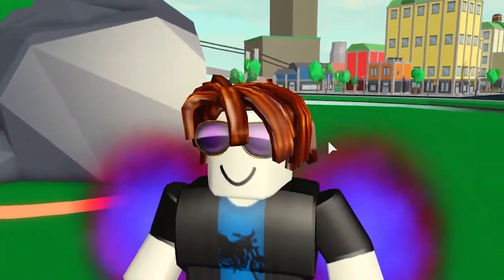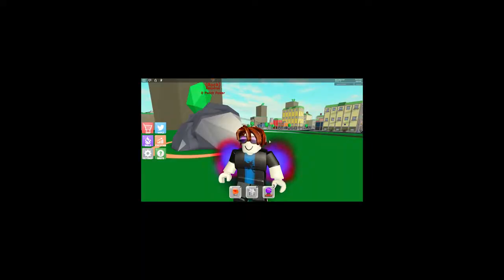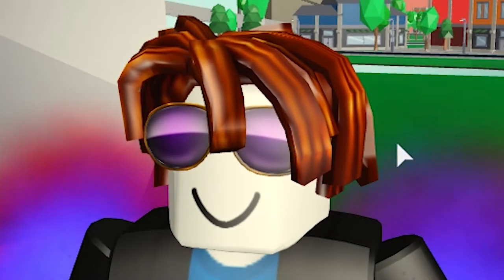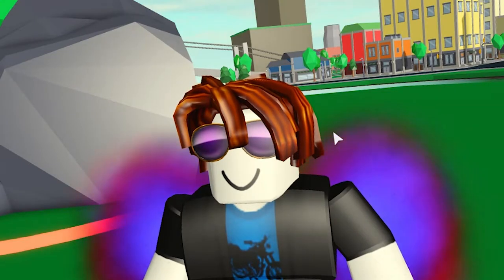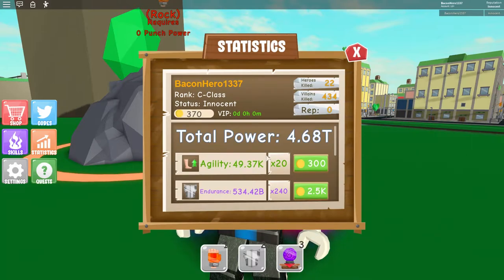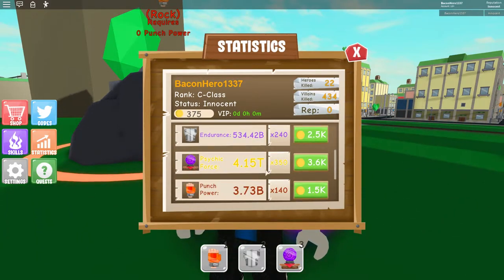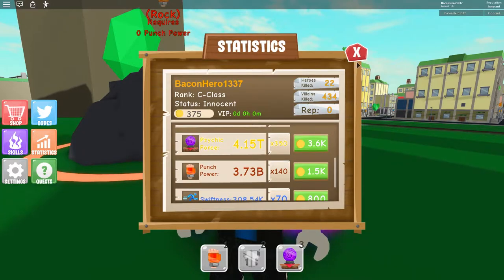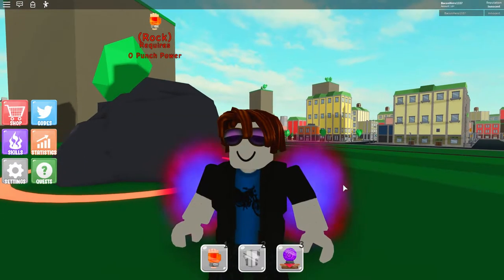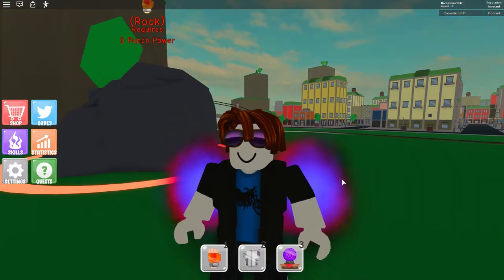What's going on everyone, welcome back to Power Simulator. It's been a little while — honestly, haven't been playing that much. There's a lot of other simulators I've been playing, and a lot of other stuff going on in real life with my move coming up, so I haven't had that much time to play. My stats are pretty much the same: 500 billion endurance, 4 trillion psychic, 3.7 billion punching power. But with these abilities, we can still solo the robot boss.